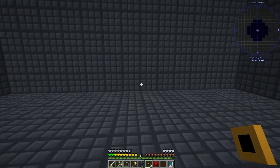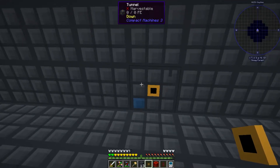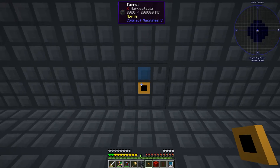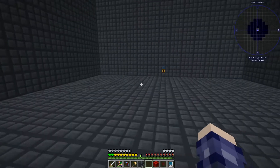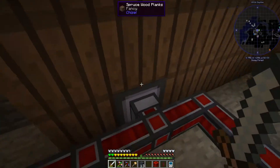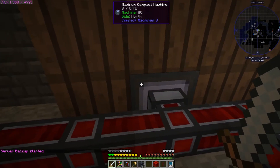Let me show how the tunnel works. I want to pipe out to the north wall — it doesn't really matter which side you connect to. Putting the tunnel in the floor, it's exporting out the bottom right now. Right-clicking switches it to up and north where the power is, and you can see power is now coming in. Set the other side as output to the bottom. Coming back outside, you can see the flux duct is now properly connecting into the compact machine — that's how you know the tunnel is working.